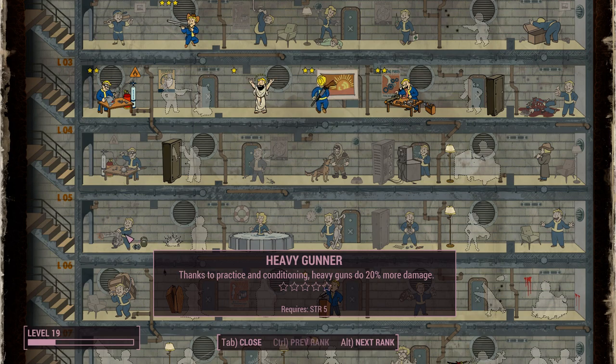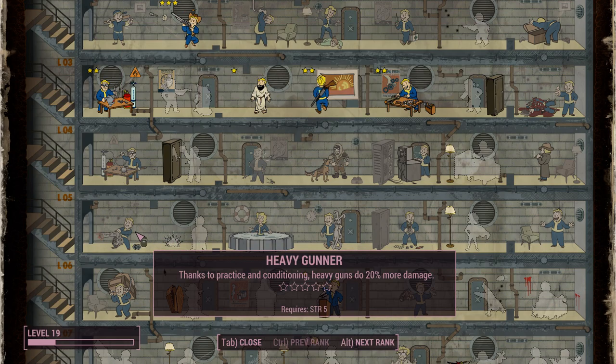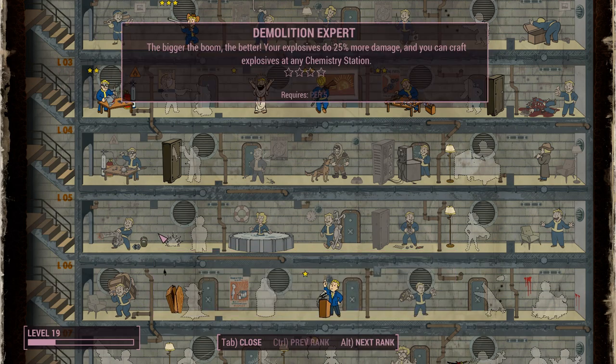There is one final form of offense: Demolition Expert. This scales your explosive damage — grenades, mines, Molotov Cocktails. It also scales the Rocket Launcher and Mini Nuke, which are also scaled by Heavy Gunner. So with both Demolition Expert and Heavy Gunner, if you want to make a bazooka build, that would be very strong — you can get insane damage numbers between the two. You could also run grenades and scale Molotov Cocktails.